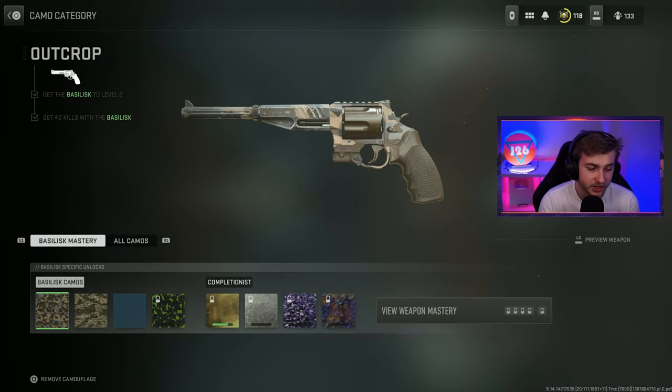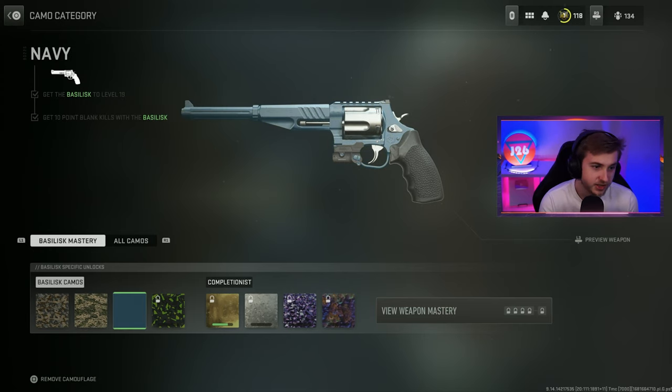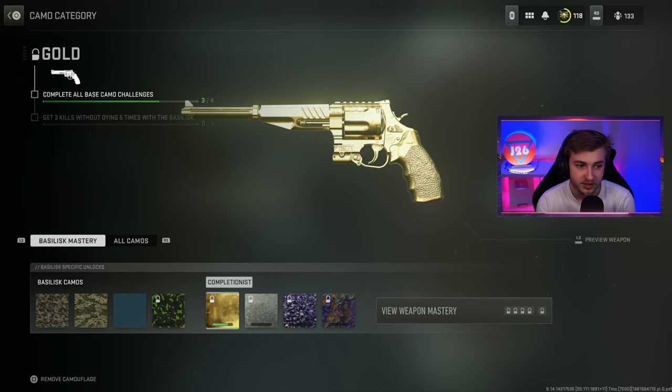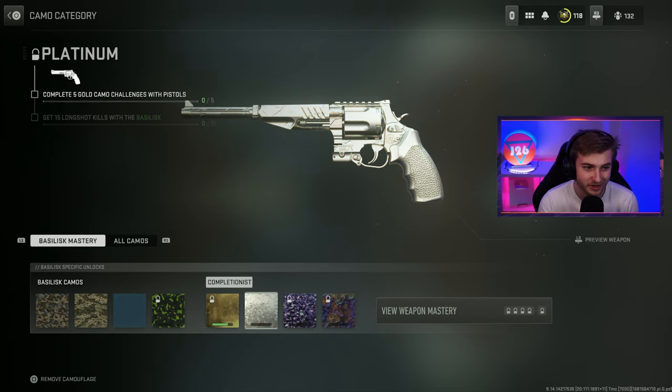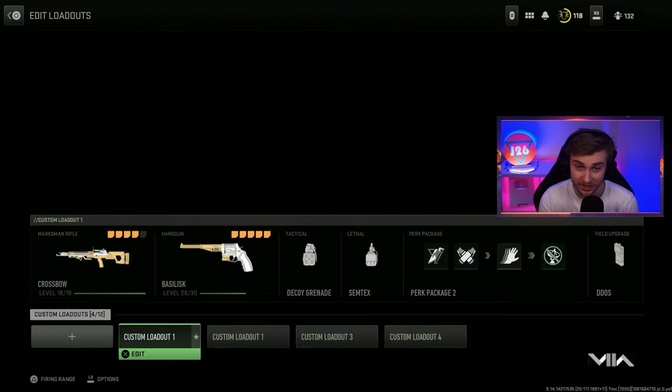To get this done today we need to get all these camos — I already have some done just from leveling it up. 40 kills, pretty simple. 30 kills while aiming down sight, which we couldn't do with this challenge anyway, so I got that done while leveling. 10 point-blanks just kind of happened. And we need 30 kills with the akimbo attachment, which is already part of today's challenge. Then we need 3 kills without dying, 5 times. Hopefully we can get it done.